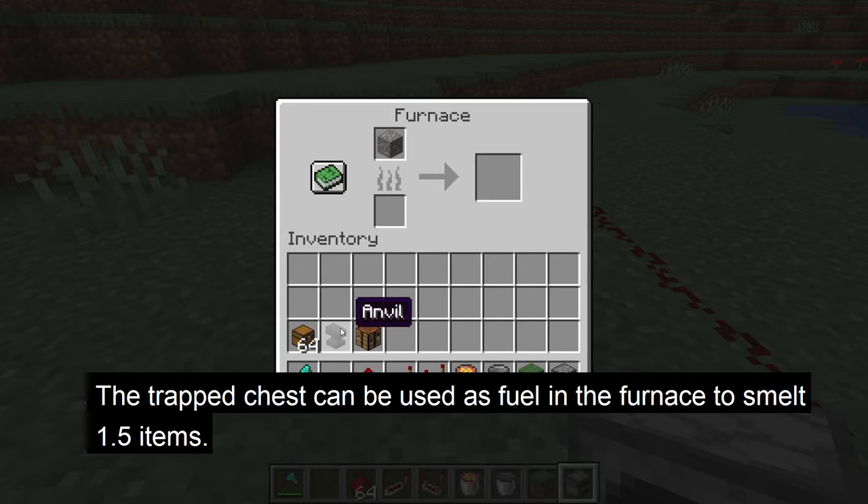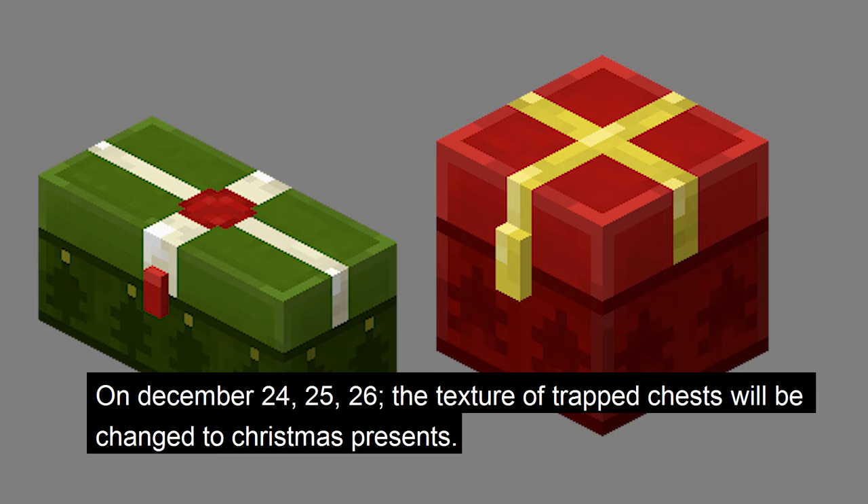You can also use the trap chest as fuel. In the furnace, the trap chest can be used to smelt 1.5 items. Lastly, around December 24th, 25th, and 26th, the trap chest will change texture to Christmas chests that look like presents.